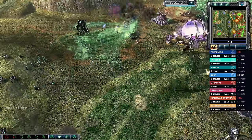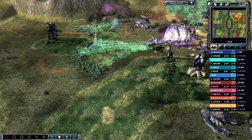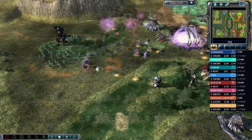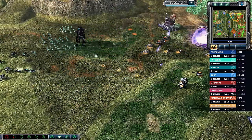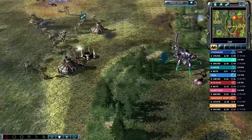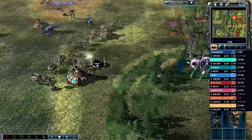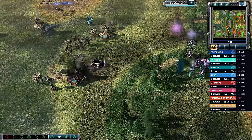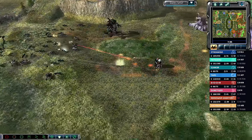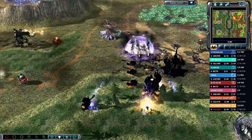If team blue can secure those blue tiberium fields in the middle, that's a huge cash boost to keep the attack going. The green tiberium fields are starting to get eaten away. Dev tanks are going toe-to-toe against the Redeemer — never good for the Scrin player. Meanwhile there are a lot of Titans, but they still don't have rail guns yet — that should be finishing up very soon.